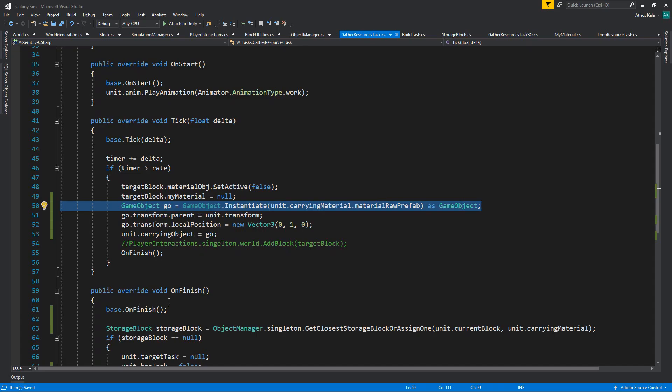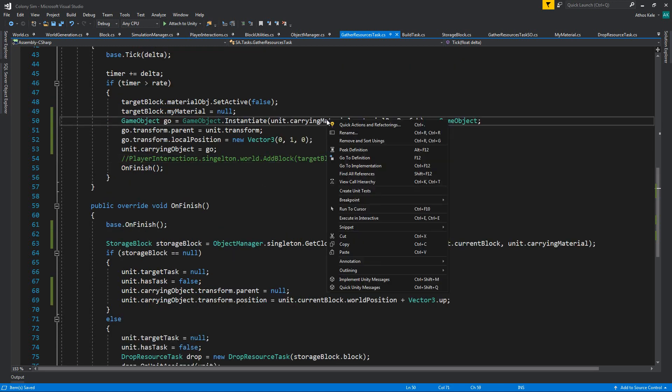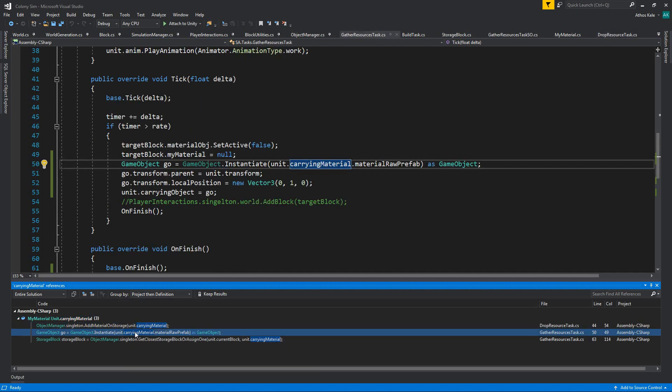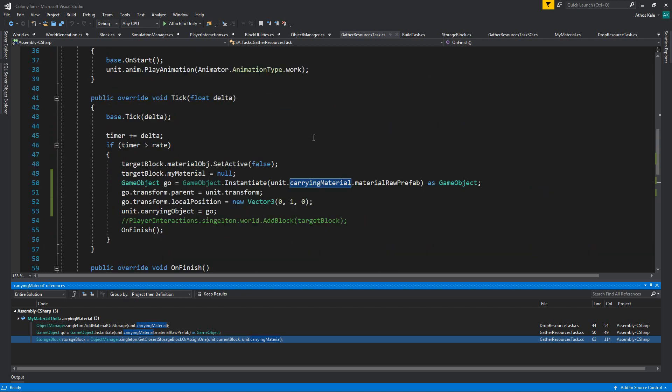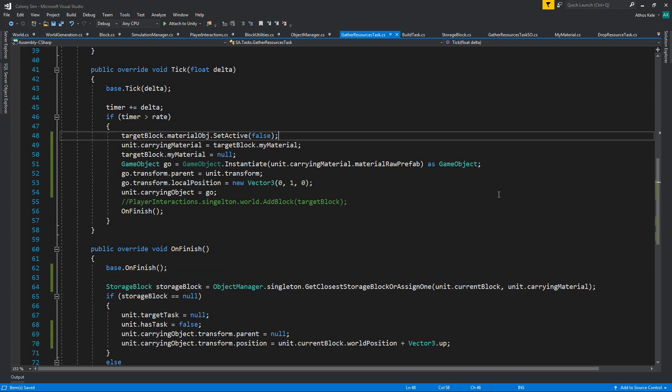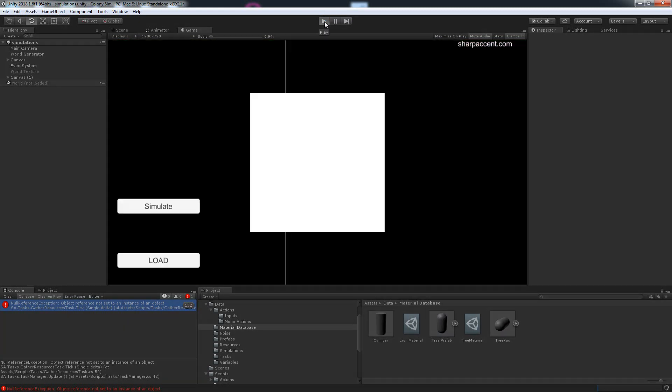We got our first one, okay. We have an error — I think we have the error because we never assigned the current material. I can see we're not assigning it in add material on storage. So we can just do unit dot carrying material equals target block dot my material, and try again.